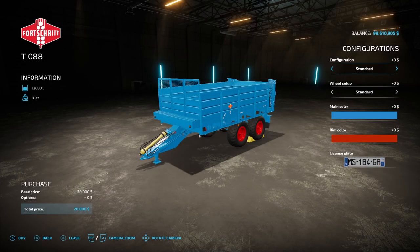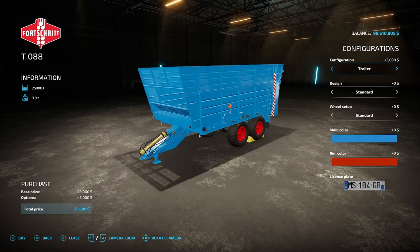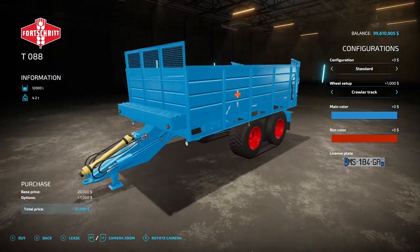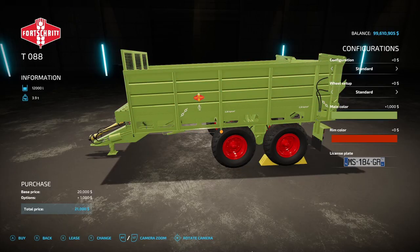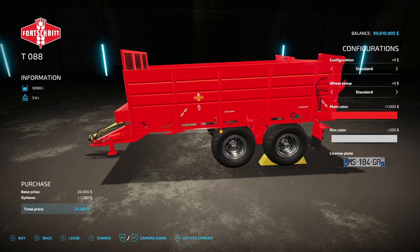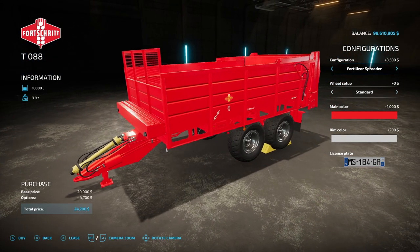Now we have the Ford Shred TO88 pack from AAA Modding. It's 28.80 megabytes and 11 slots on console. This pack includes the 997 trailer, D353 manure spreader, and the MPSZ 1500 fertilizer spreader. The standard configuration holds 12,000 liters, the trailer holds 25,000 liters, manure spreader 12,000, and the fertilizer spreader 10,000 liters. Wheel setup includes standard and crawler track — you can actually put crawlers on there. Main color options: blue, green, brown, or red. Rim color: red, white, yellow, or stainless.